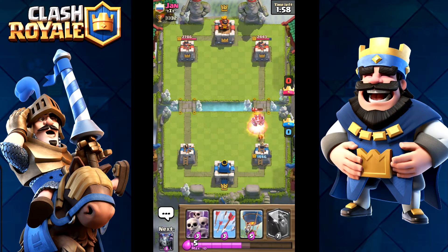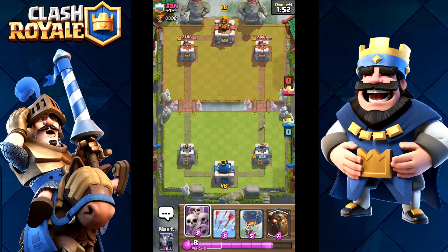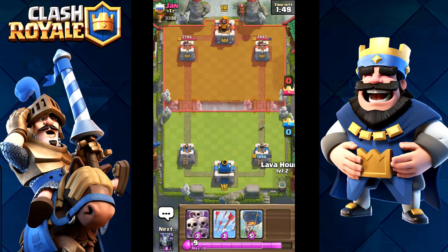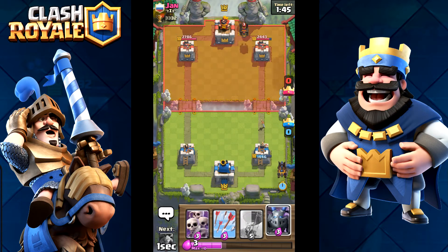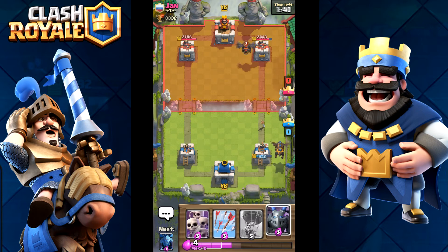I don't really use fire spirits — that's part of the reason why. Okay, that's good, that's honestly really good. That means I can put my lava hound second and then build up my little push right here with what I defend. He does not know I have a balloon, so that is just great.